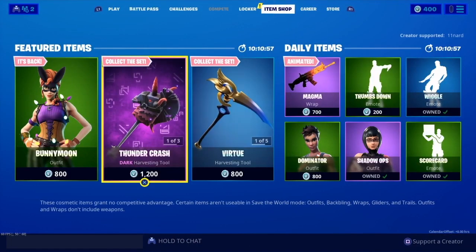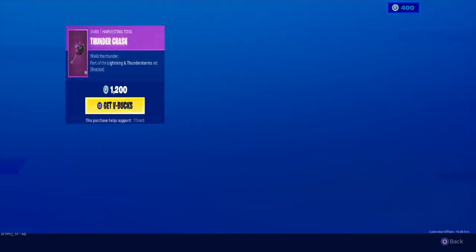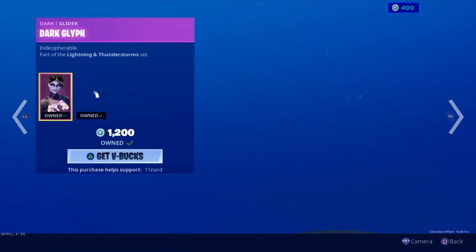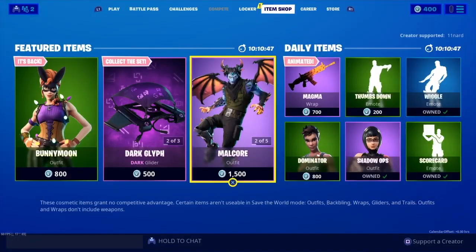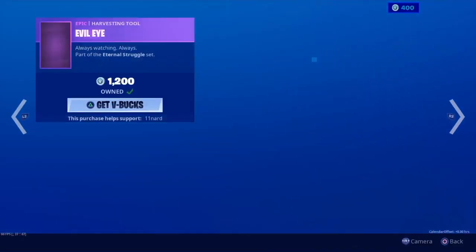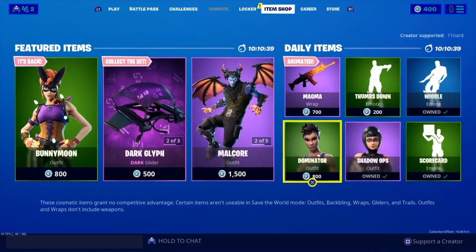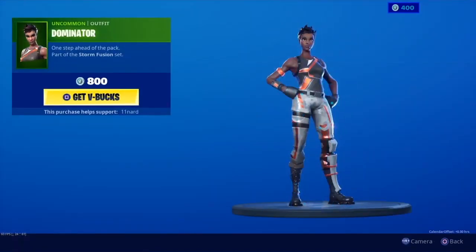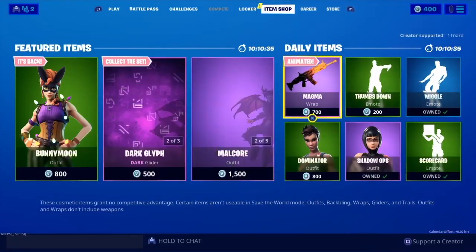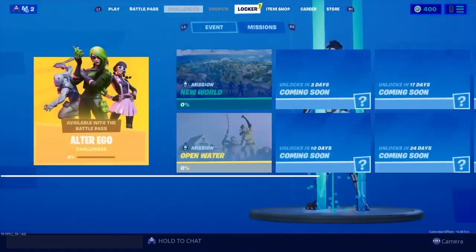This is the item shop for today. We got the Bunny Moon — Bunny Moon is pretty fire, but all the OGs are mad that they had it last year. We got the Dark Bomber, got this guy, got that Arc. I heard there's a dark Arc like a shadow pack coming out. She looks pretty fire — the Dominator. But do you guys think a Gold Trooper is coming out for Halloween?